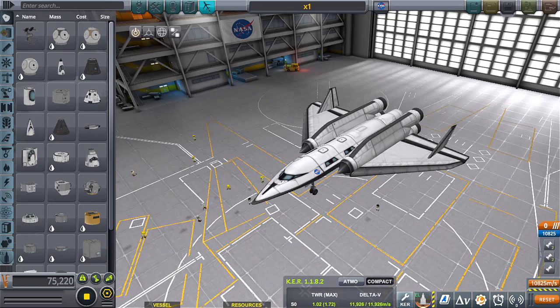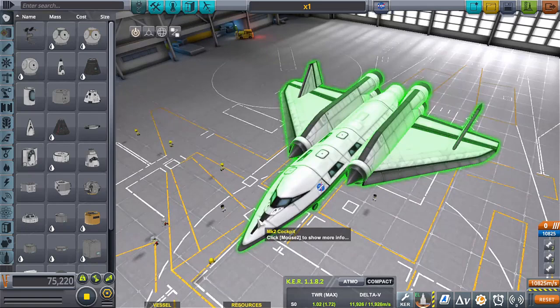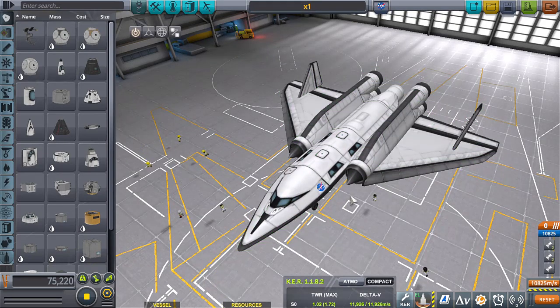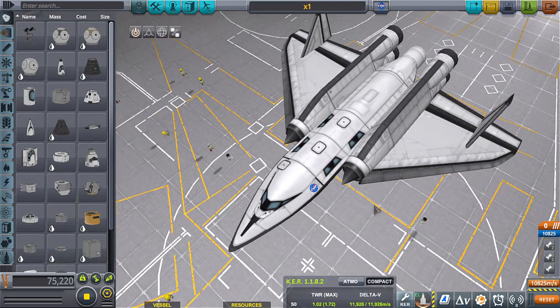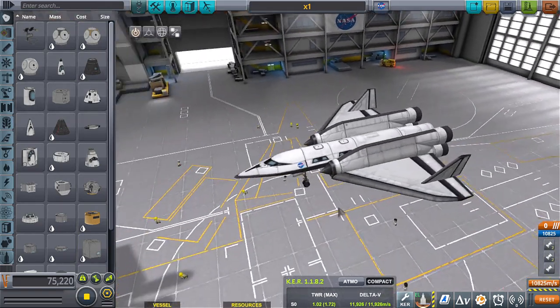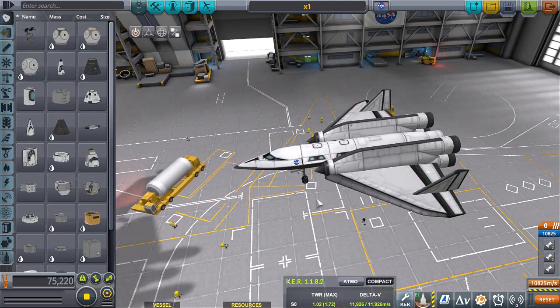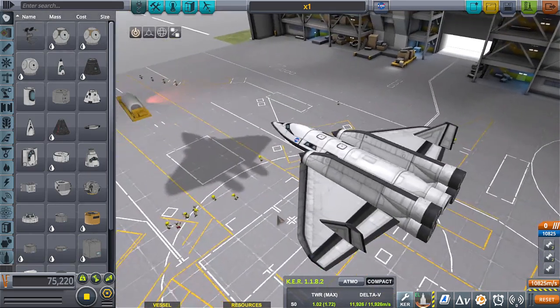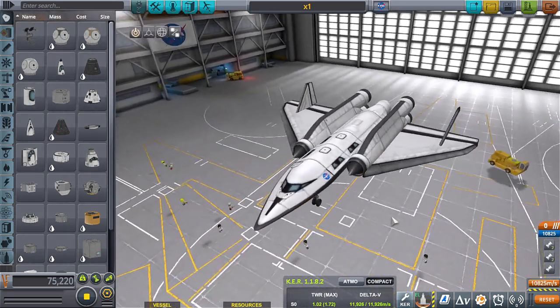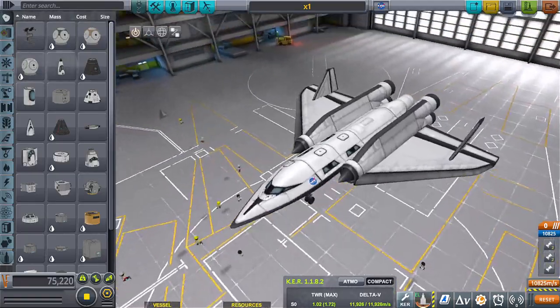Hello everyone, welcome back to another video. Today we're just going to be building SSTOs. I like SSTOs a certain way — they have to be useful. By stupid I mean just doing one thing, literally transporting a Kerbal to a destination and back. It has to carry cargo, it has to fill a purpose. So let's try to fill a purpose.